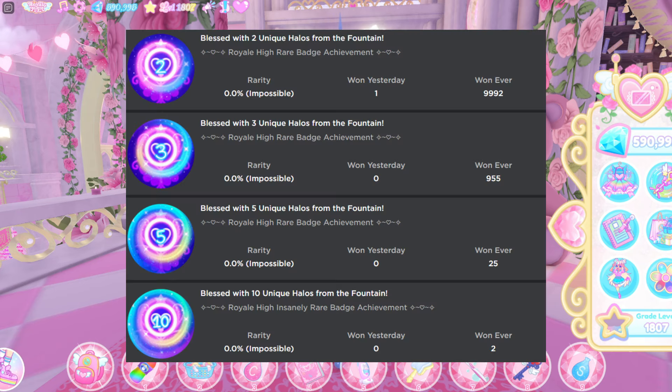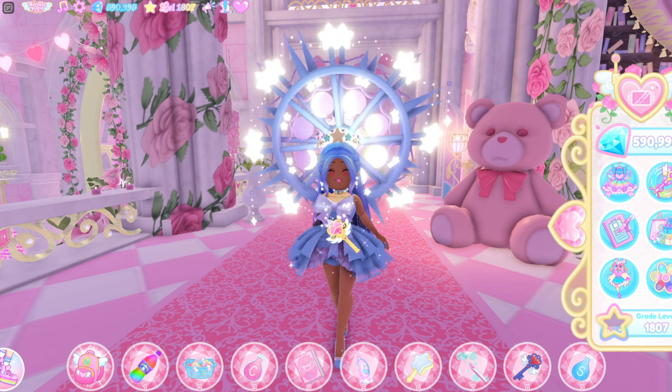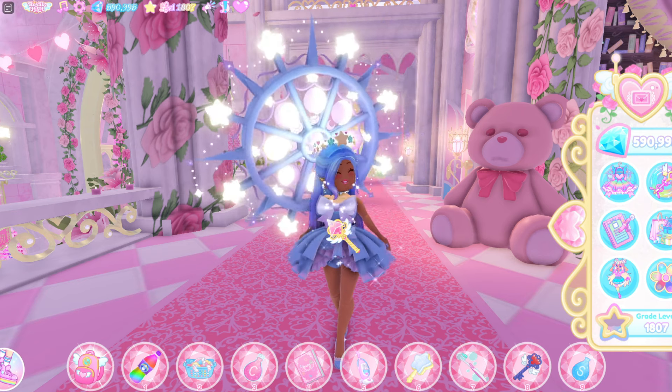The next ones you guys can get are Blessed with 5 unique halos from the fountain and Blessed with 10 unique halos from the fountain. How you can get these is basically if you have gone to the fountain and won a halo multiple times — Royal High counts it up and that is how you guys can get these badges. They're very, very rare, so good luck.